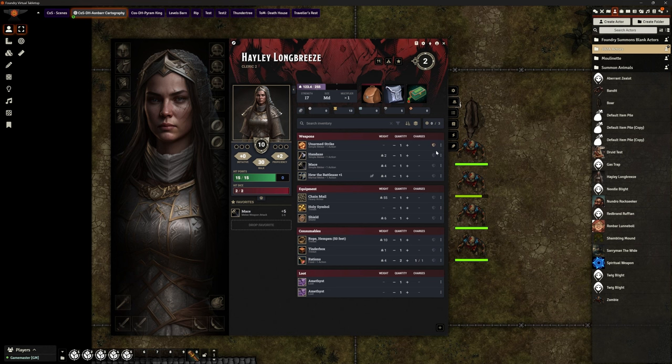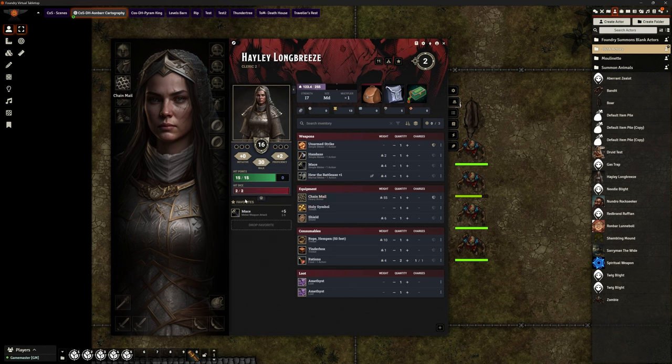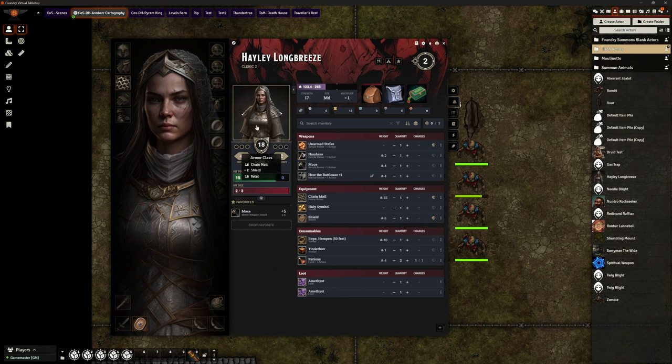So if I go to my equipment tab here, we can see just down here — unarmed strike obviously is always equipped. Nothing else is equipped, but I can take Hayley's chainmail. Bear in mind her armor class currently is 10. I can drag that onto her armor slot. It has updated her armor class appropriately and made it equipped. So dropping into the slot equips it, which of course the background core function updates the armor class. I can also drop her shield down here and again it's going to auto-equip it and calculate in the correct bits. So I can drag all of her items — her holy symbol, attuned items — onto the sheet and it will automatically have them as activated.